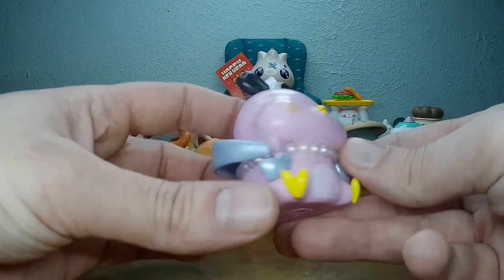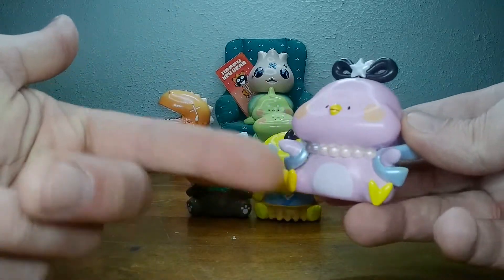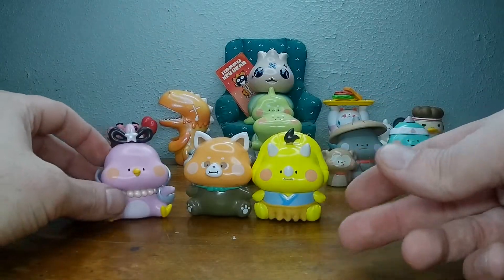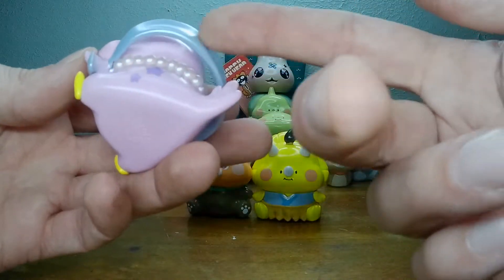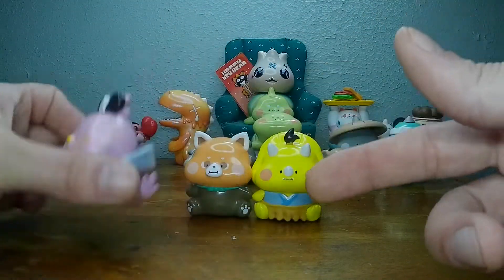We got Orihime. I really like this one — a little pterodactyl. Pink, of course. I'm not sure what this little star is on the side or this little thing. Again, the shimmer paint though. I like it.